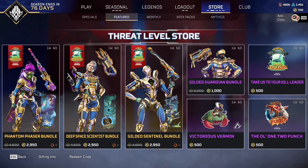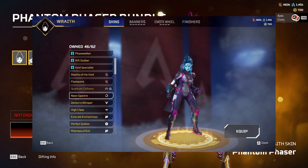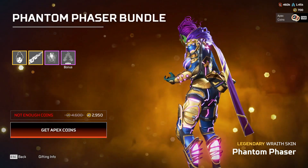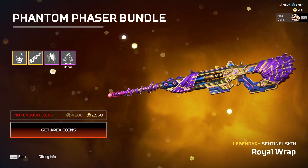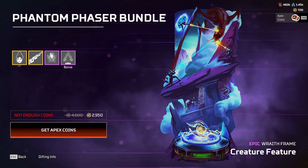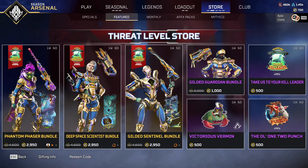The only one I really like is the Ash one - I think that one's cool. I know for a fact I have the original color skin for this Wraith recolor, the Phantom Phaser bundle skin. It's just interesting that they've decided to do this because I don't get it, honestly. I really don't get it. If you're happy with recolors, then cool, there you have it.